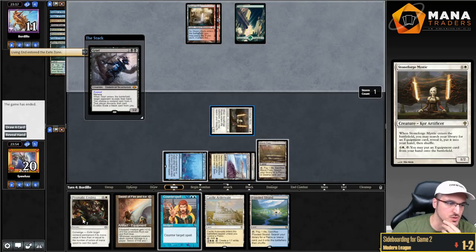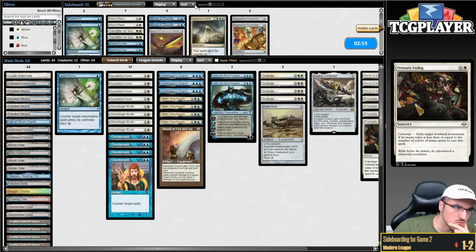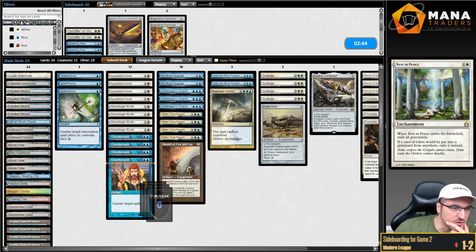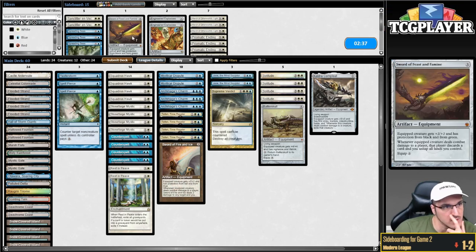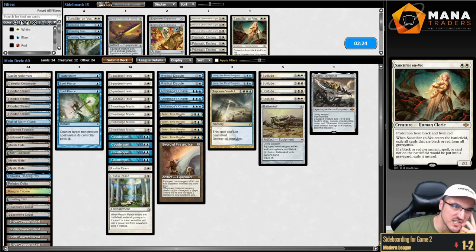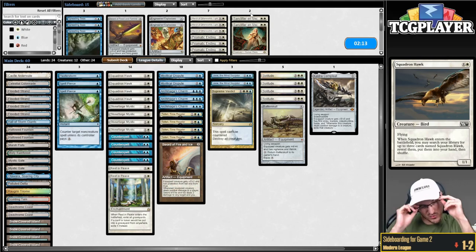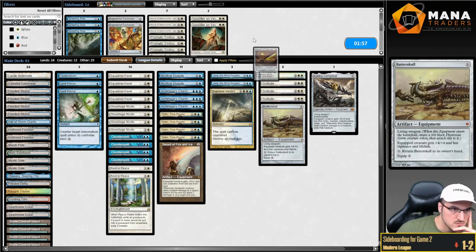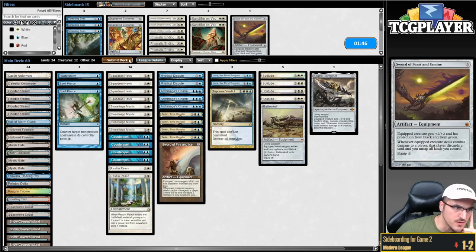Obviously we didn't know that when I kept the hand, but that's how it goes sometimes. Sanctifier en-Vec is just so weird in this matchup because it doesn't really stop anything from happening — it exiles, yeah, but I just don't think it's very good. I don't think it's necessarily better than a Squadron Hawk. This attacks in the air, at least. This attacks through Grief — that's the only thing it does. Feast and Famine — I think it's okay, better than Fire and Ice. I don't think I want both Swords.